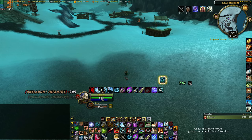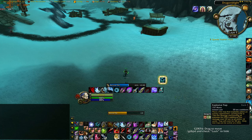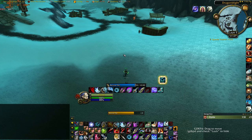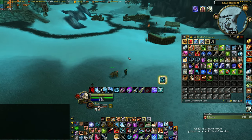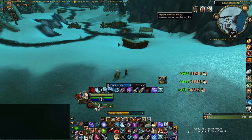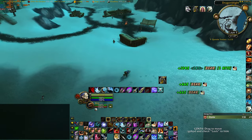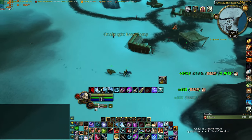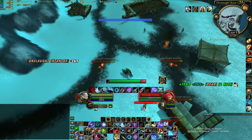You really need to be fast on your Misdirection and then your Explosive Trap, because otherwise your pet will die really fast. And of course when I'm talking I'm distracting myself. I use Aspect of the Monkey for the increased dodge chance just when I dismount — I think it helps a little bit with survival until the pet can get aggro. You can play around with however you like.